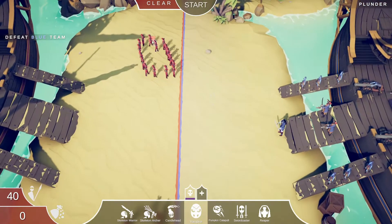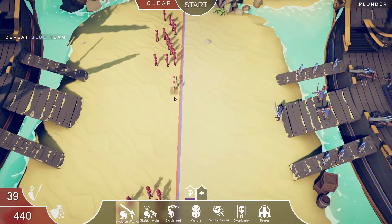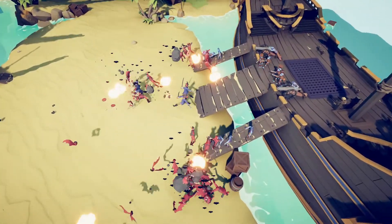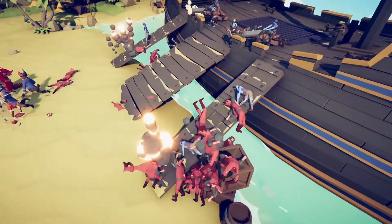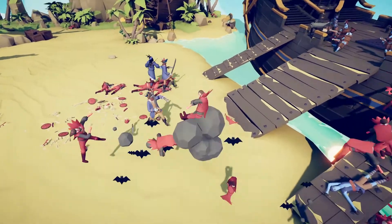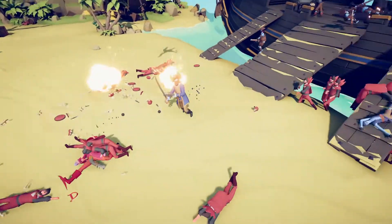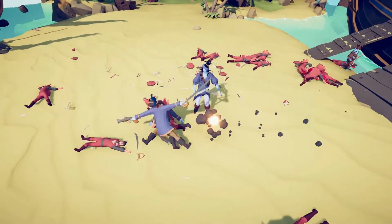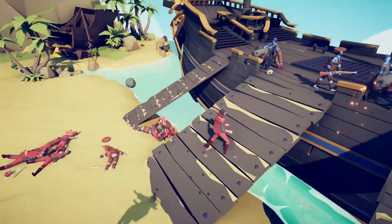I'm gonna try vampires — I'll put some on one side and some on the other, with skeletons in the middle. Hopefully spreading them out will do a good job. Look at this — they're just coming in and taking out everyone. We got rid of the bomb guys. We just have to take out the captain now, and look at how much damage these guys do — they instantly take everyone out.